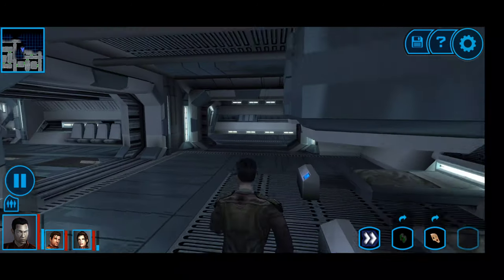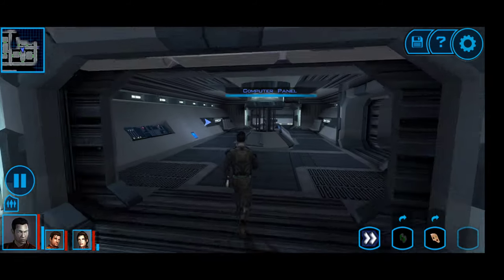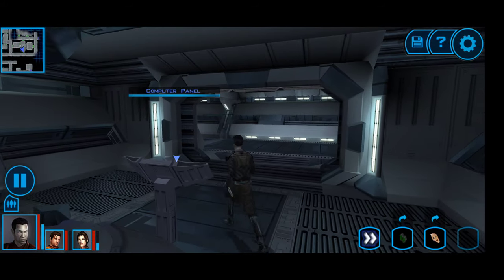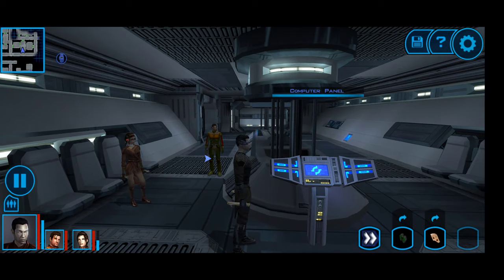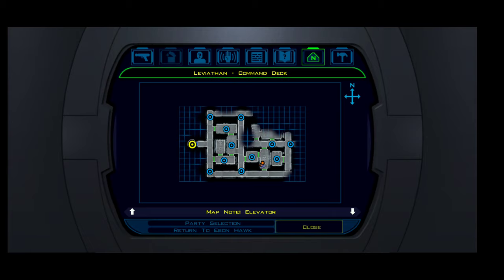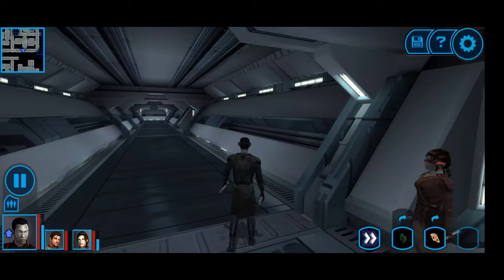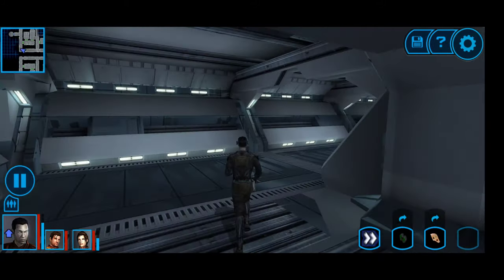From here there's a different computer panel. We don't want to overload the terminal and die. We need to get to the elevator. Hopefully I can unlock everything I need to unlock.